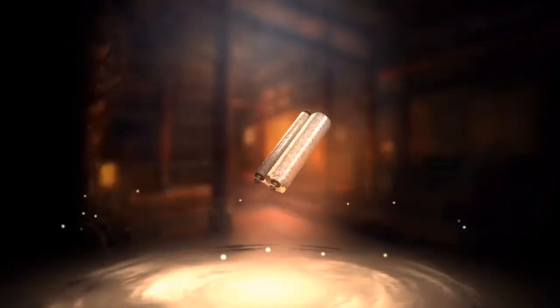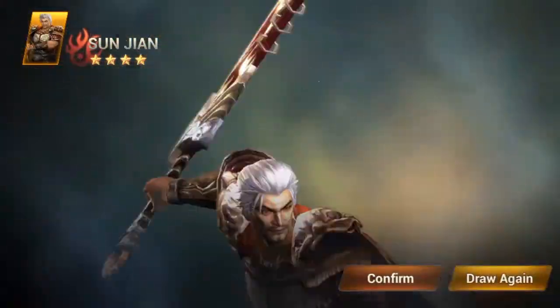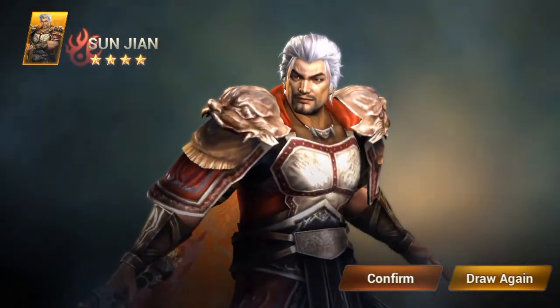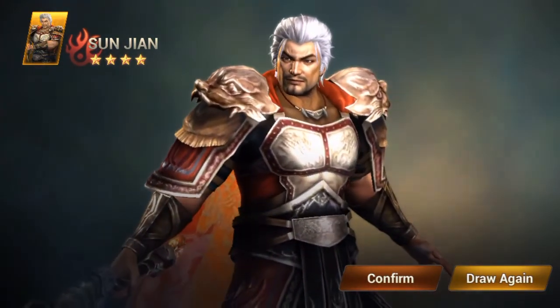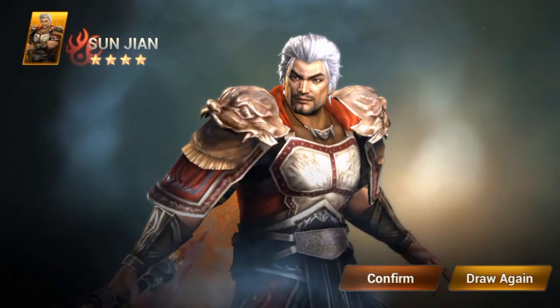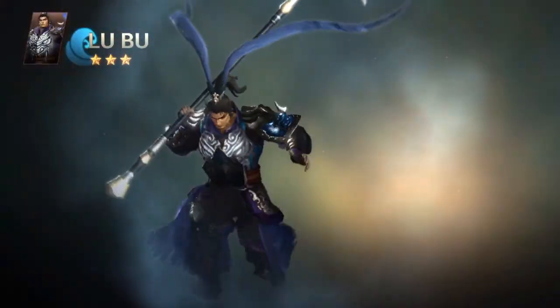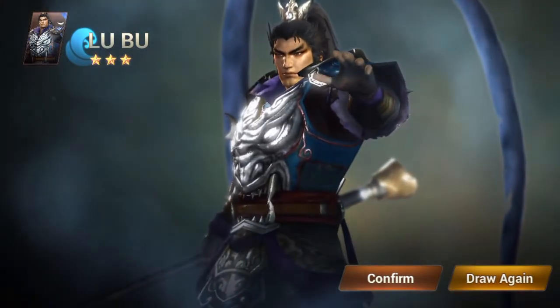Getting down to the last few — number seven. Four-star! Sun Jian, the same guy I tried to pronounce last time and kept getting wrong. Now we have a four-star gold background version of him, which is awesome — before we had the three-star. Number eight: Lu Bu again, but it's only the bronze version of him, too bad.